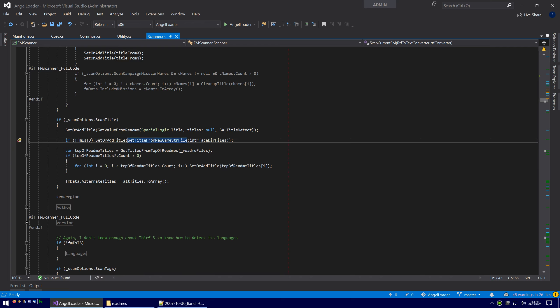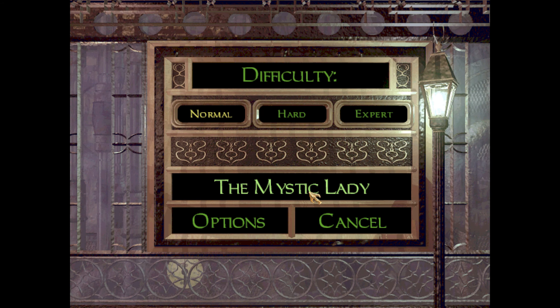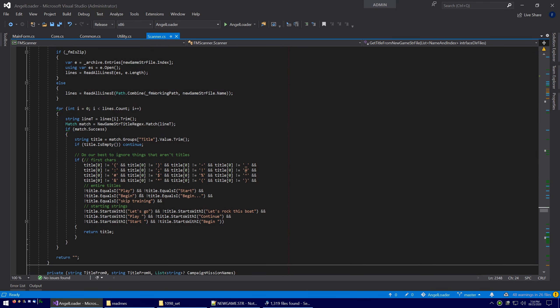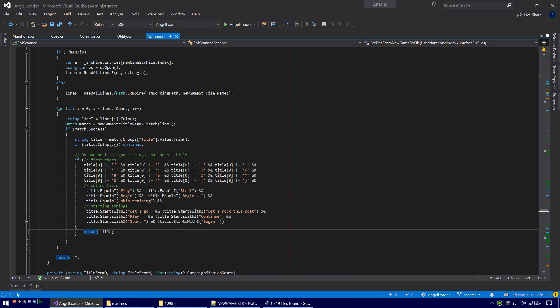The next place we check is the newgame.str file. For example, in The Mystic Lady you can see a 'skip training' line and then the title 'The Mystic Lady'. We can get the title from this — it's actually the title shown in-game when you play it. We do have to be careful though, because any text could be there, including 'Start Game' or 'Skip Training'. So we have some reject phrases — we reject if the title is 'play', 'start', 'begin', or starts with anything like that — just to make sure we're getting an actual title and not something that's not a title.